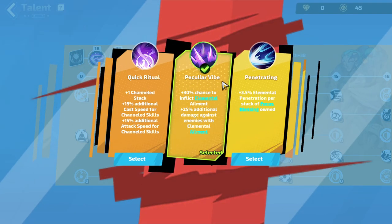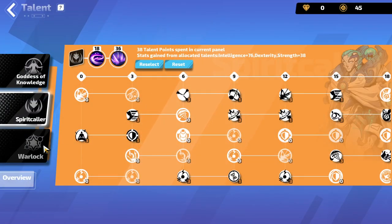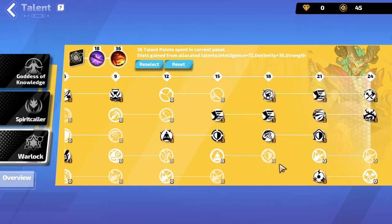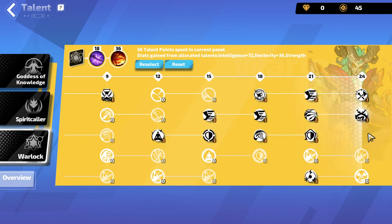Peculiar vibe: plus 30% chance to inflict elemental ailment — great. We're talking about shock, freeze, everything. We're freezing anyway just because of our icy ring's cold damage. Plus 25% additional damage to enemies with an elemental ailment — excellent. This is basically plus 50% because we're shocking and we're freezing. Third, we're taking warlock. The warlock tree has your aura nodes, energy shield, some great points. It also has blur on defeat, which is great — blur is very underrated in my opinion.